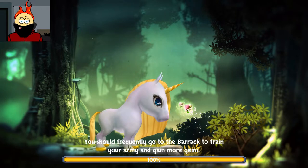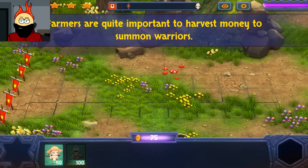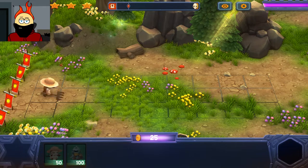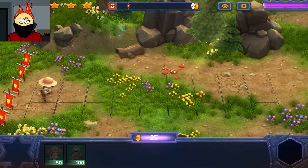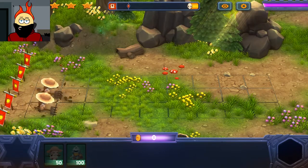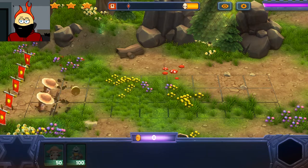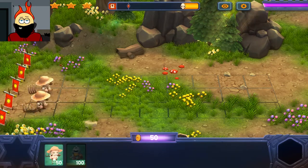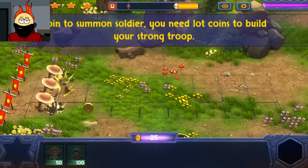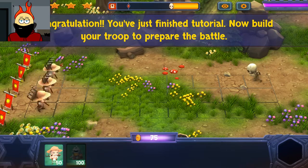Hello! Overly adorable unicorn. Farmers are quite important to harvest money. Okay, we have 75. How often do you harvest the money? Not that often. I'm gonna build a whole bunch of farmers right away because we need that money. You guys take quite some time. Coin to summon soldier — you need lots of coin to build your strong troop. Just finished the tutorial. Now build your troop to prepare for the battle.